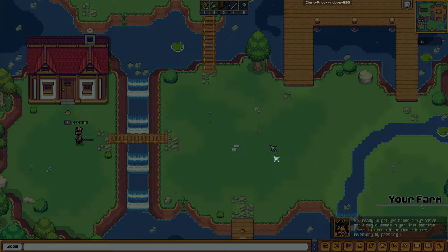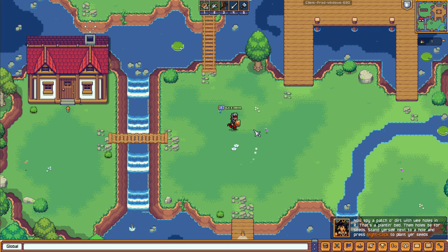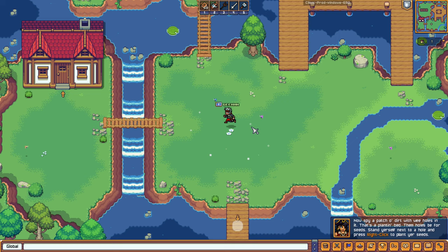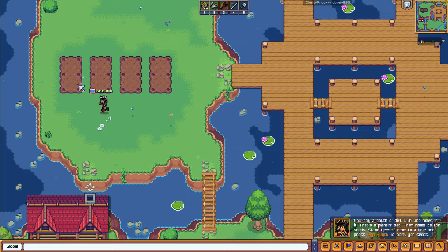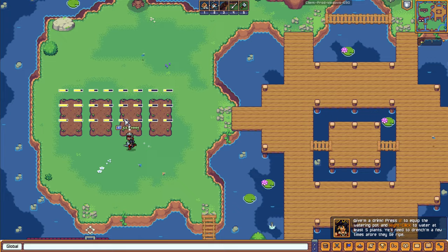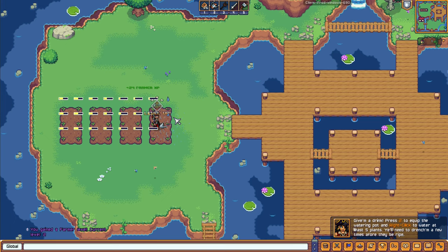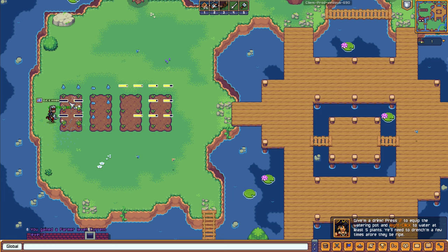So ready to get your hands dirty? I guess we're going to farm. Press 1 to equip the seeds, then find a patch of dirt and plant. Now we're planting hardcore! Press 2 to equip the watering pot — we need to water the plants. We're leveling up from watering! Thankfully the watering pot doesn't deplete, so we can keep using it.